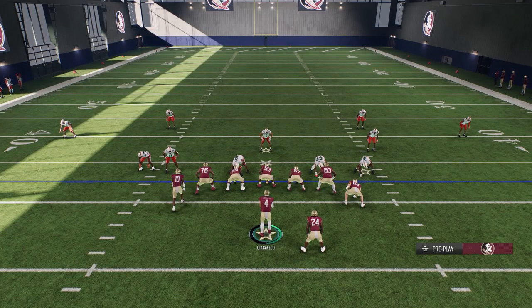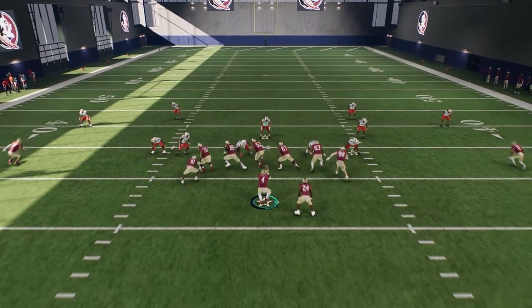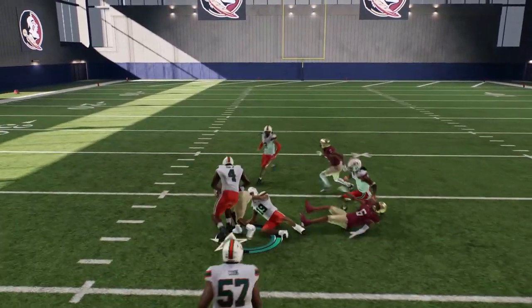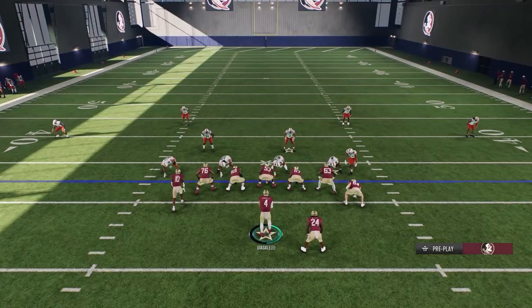I can see the triangle icon has an extra DB down close to the line of scrimmage - this is when I will run my halfback option. So I just hold it off, follow the blocks, get down there wide open. Boom - make somebody miss, we pick up about 30-35 yards on the easy handoff.